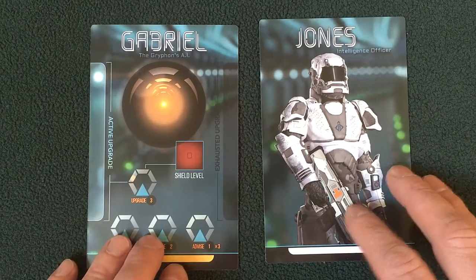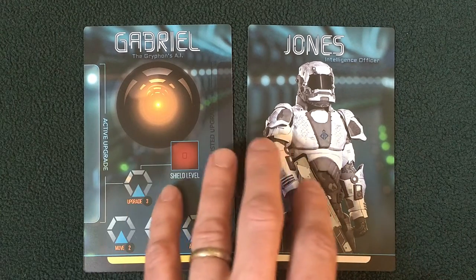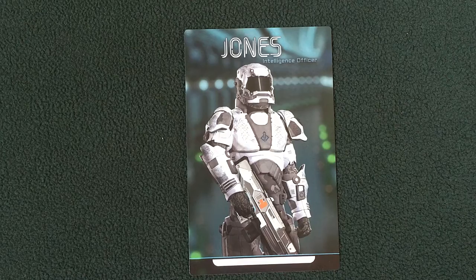Officer Jones is the intelligence officer and captain of the ship. In a solo game — and you can solo this game — you must play as both Gabriel and officer Jones. It won't be quite as interesting since you'll get to see the trigger spaces as the officer players move across the map, but you can solo the game using both Gabriel and officer Jones.